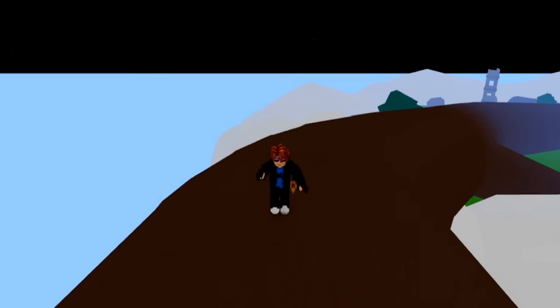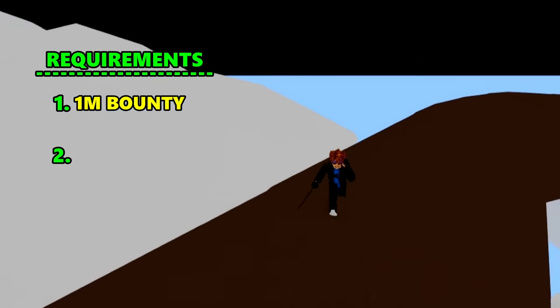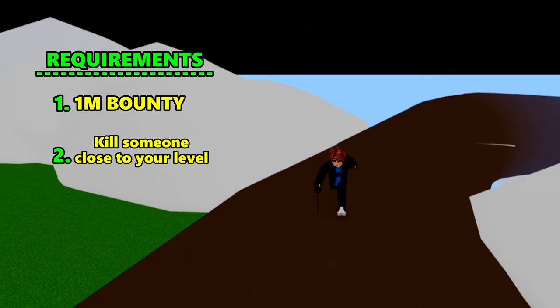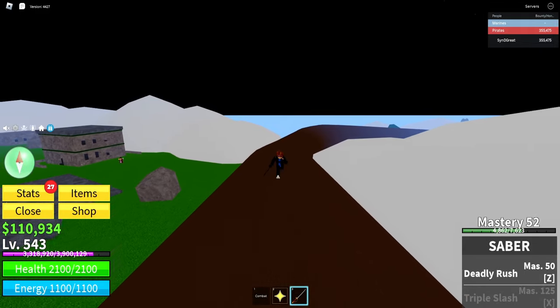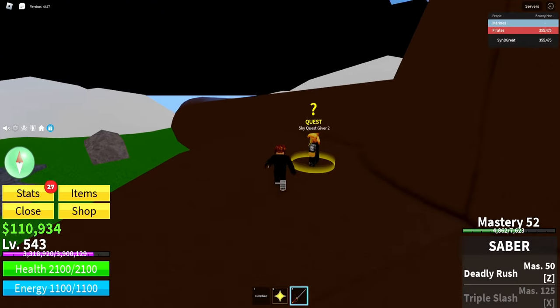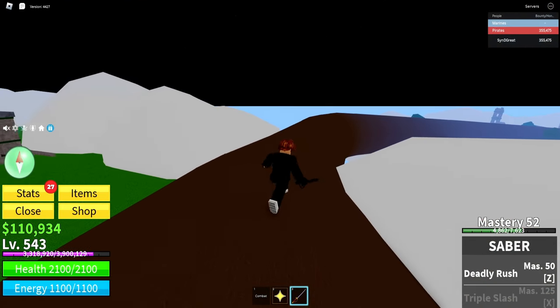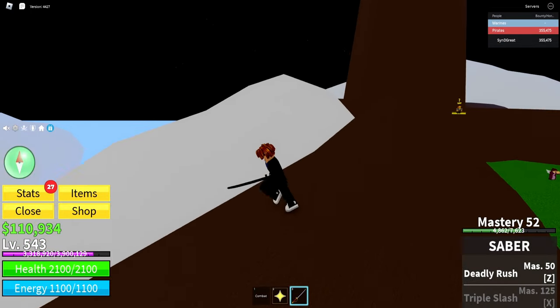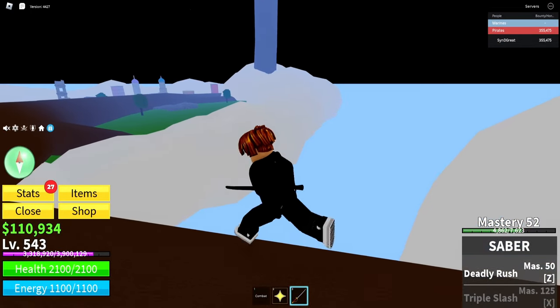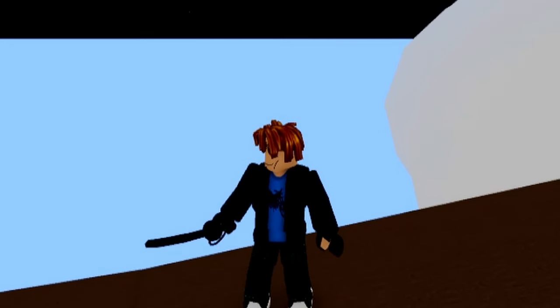Now let's talk about upgrading your Saber to V2. First you need 1 melee bounty kill, and then you have to kill a person similar to your level. Once you do that, it'll say that something weird has happened to your Saber. Saber V2 makes it more overpowered — the moves become bigger and the visual effects change. It may also upgrade your damage, but I'm not sure, so don't take that as a fact.